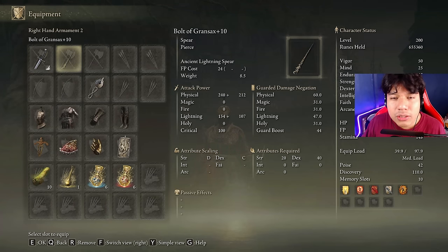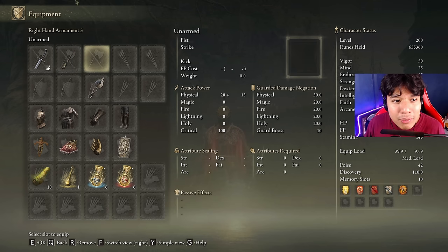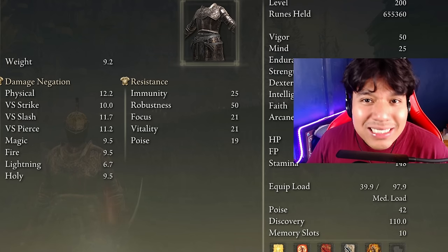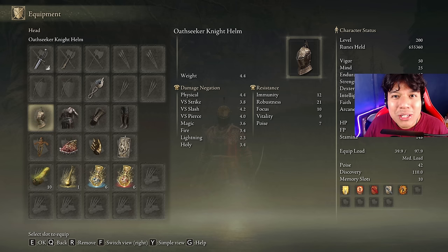As a secondary weapon we are going to use the Bolt of Gransax, because I've been testing it and it's very effective in this new expansion. We need the Godslayer's Seal at plus 25 to boost the power of the buffs for our main weapon. I'm going to be using the Ansbach Knight armor — this is a new DLC armor set that can be obtained very early, so don't consider it a spoiler. It's very beautiful and you'll get it really fast as soon as you start playing.